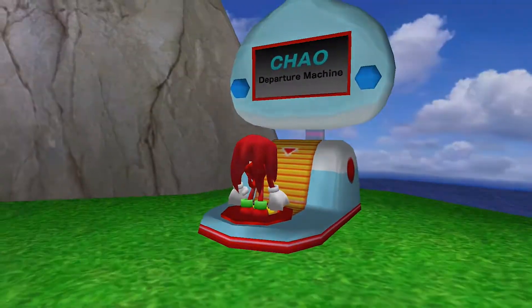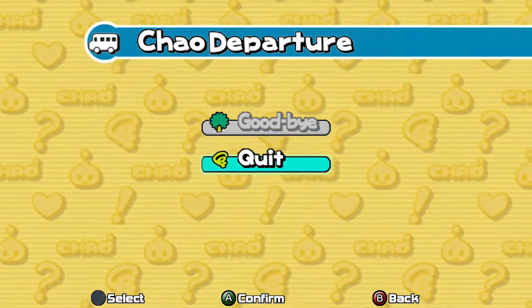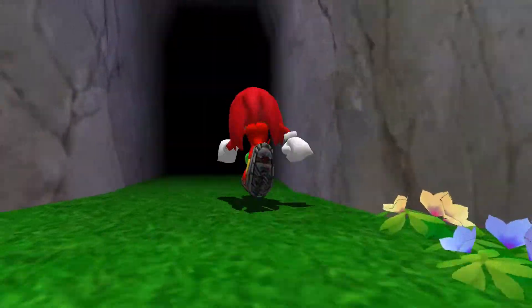Do I go here? That's a departure machine — I want to depart. That's to make them leave. You just go back through the way you came in. The Chao Garden is really fun, actually — I have a ton of fun with it.